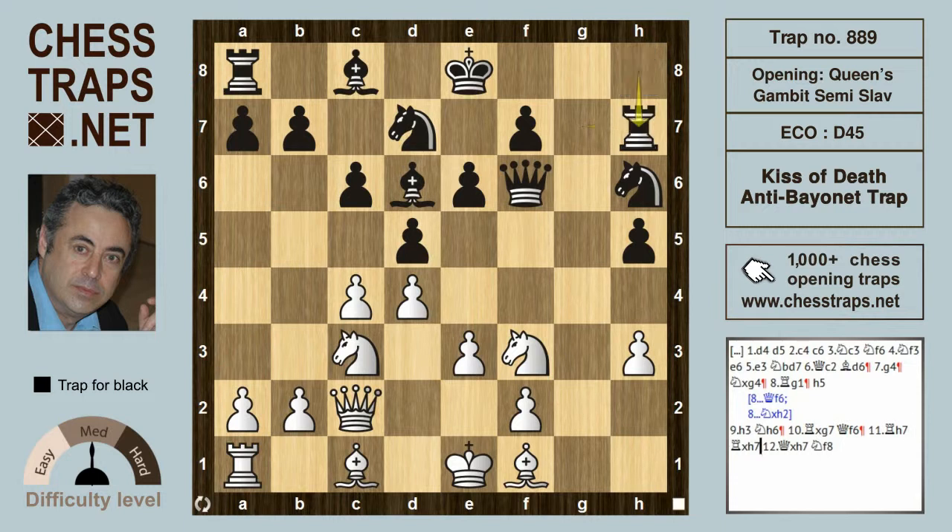White might have foreseen this and figured that Rook h7 can save the day, since after Rook takes on h7 and Queen takes on h7, if black plays Queen takes f3, black will take the knight on h6. But white may have overlooked the resource: the knight from d7 drops back to f8, hitting the queen. The queen has to retreat, the knight on f3 is dropping, and black is a piece up and winning. This has been the Kiss of Death anti-bayonet trap. Thanks for watching!